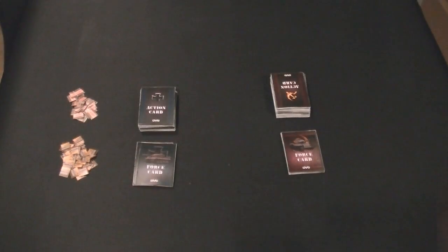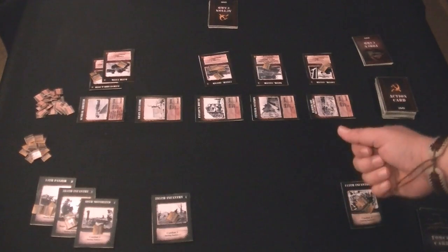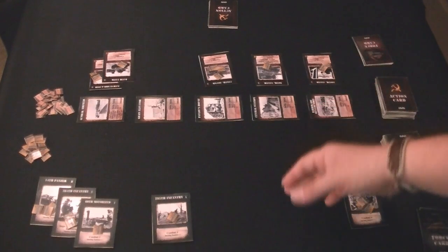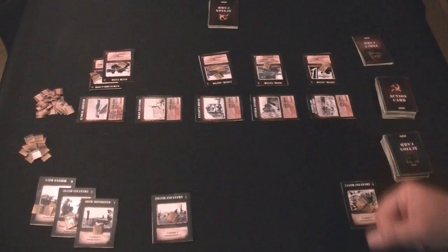When you place these particular cards, you will put them down in a row. I've gone ahead and set up the starting locations here in the middle of the board, and I've also set up the starting forces for each player, both the German and the Russian.